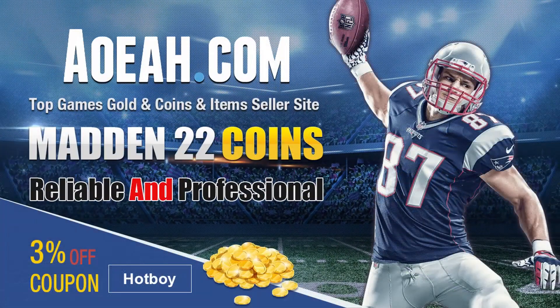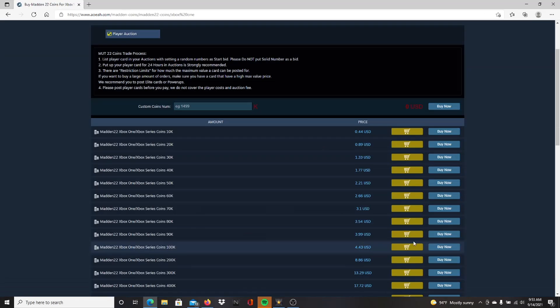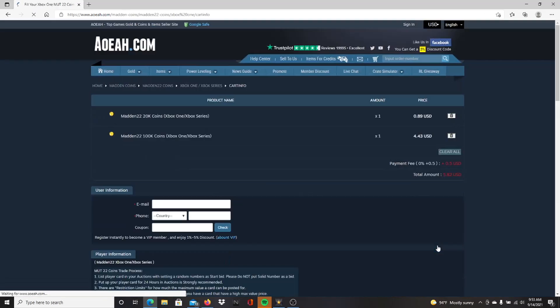If you're looking for the most reliable and professional coin site in Madden 22, go to my sponsor and use code HOTBOY for 3% off. Just click on this site, click here, choose your coins, and type in HOTBOY right here.